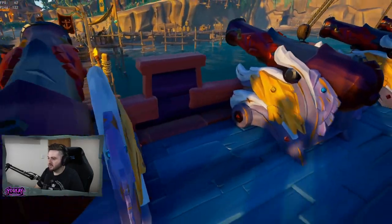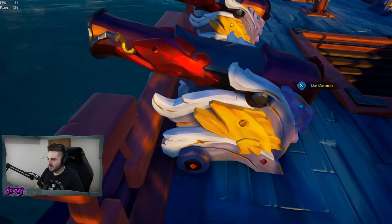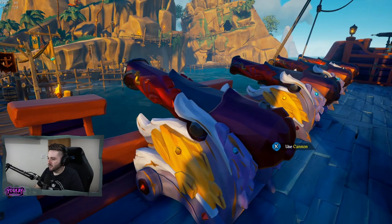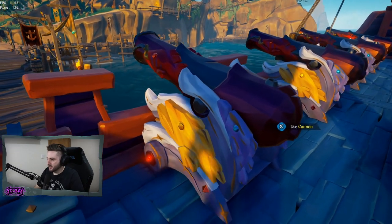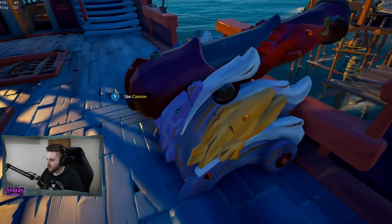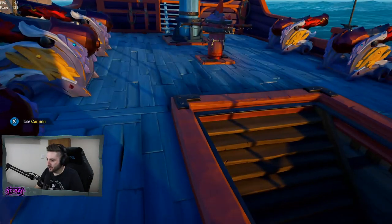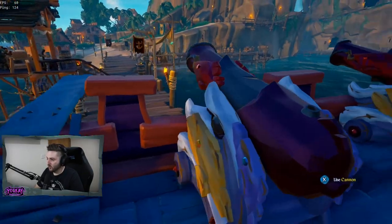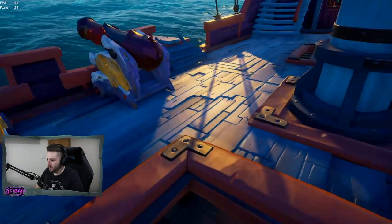And cannons! Here we have the Ruby Splashtail cannons. They don't stick out that much — they're not mercenary, don't worry. I kind of like the colours going on here. I'll show you guys how to fire from it in a second. I actually like the look of these. Hopefully they're not too bad to fire from, which we will do now.